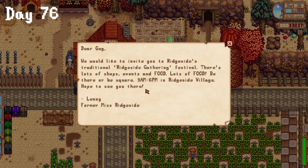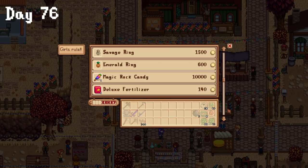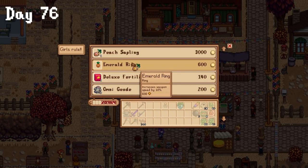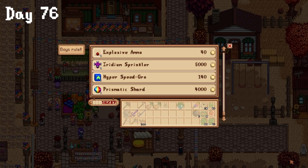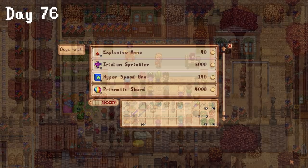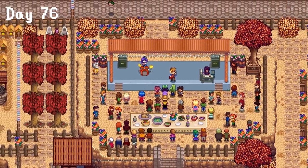On day 76, I randomly checked my mail and found out about the Ridgeside Valley Fair. They had two stalls engaged in some kind of gender war — girls rule and boys rule. The girls' stall had a savage ring, a magic rock candy, and an ancient fruit for less than 15,000 gold. The savage ring was selling for 1,500 gold — it's literally the most OP ring in the game. I bought them all. The boy stall was a little bit worse, but still crazy since it was selling a prismatic shard. Afterwards, I checked out the concert and went to sleep.